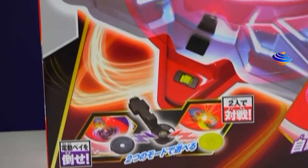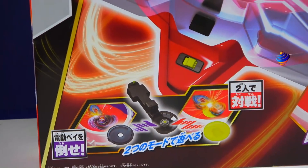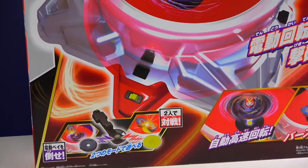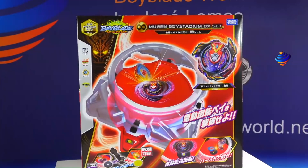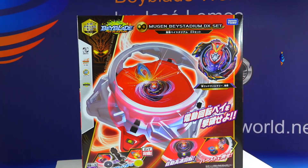You can see it comes with a stadium. There's a special little platform you can put on there — there's two different ones you can put on for the stadium. And the goal of this type of bay and this stadium is that you'll place the bay on the stadium. It's magnetic. It'll keep on spinning, and you have to try to knock it out or make it burst.